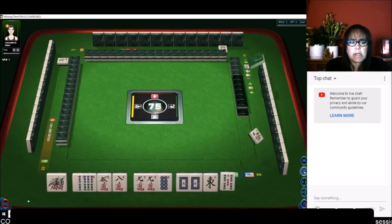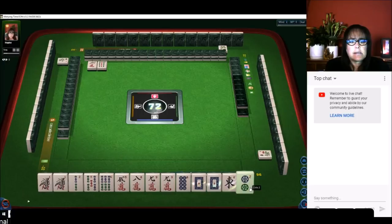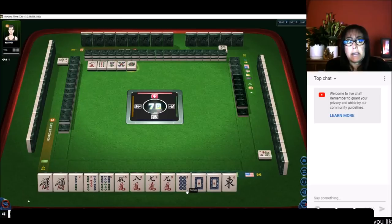We got honors — a pair of white dragons. We've got a pair of one bams and a pair of nine cracks. I think we should play all pung — all three of a kind. We're a little short on pairs by one. It's best to play all pung if you have four pairs. We just need one more pair to get confidence. Let's get rid of one of the suits — a half flesh is going to be a higher scoring hand than if you mix suits.